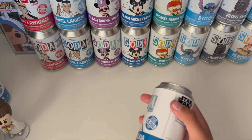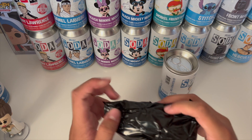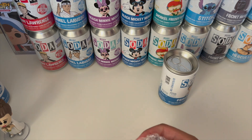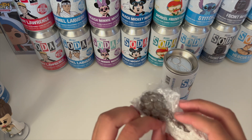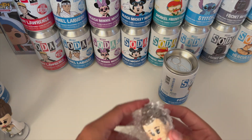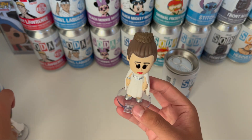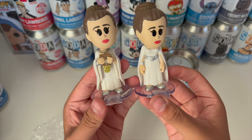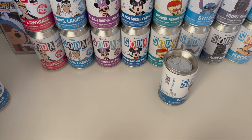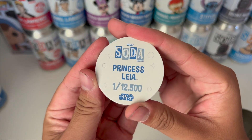Let's open up the next one, maybe another chase — you never know. This one is a common. It's good that it's a common, it'll go with my set. It's also a bobble head and it looks really nice. Let me compare them. Princess Leia common, one out of 12,500 pieces.